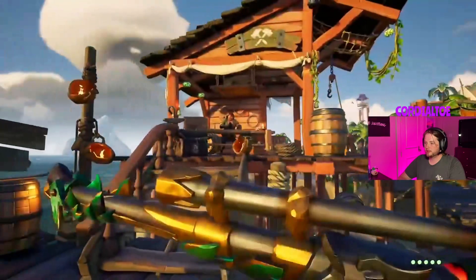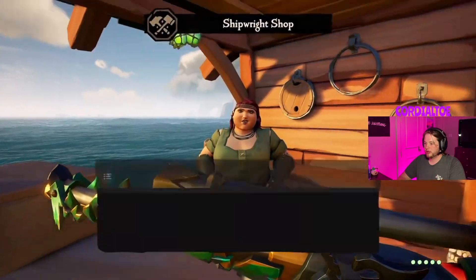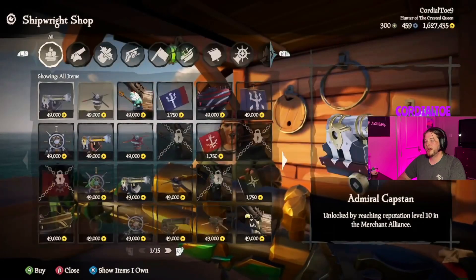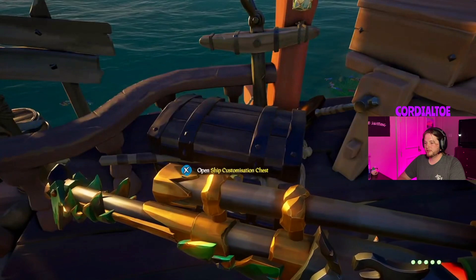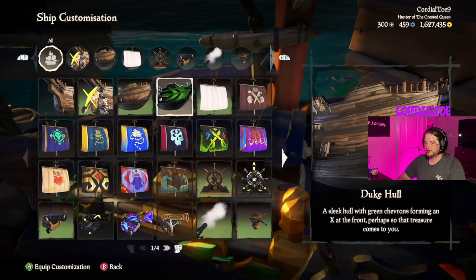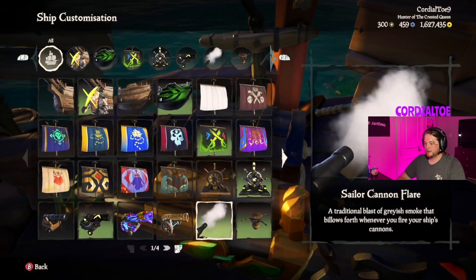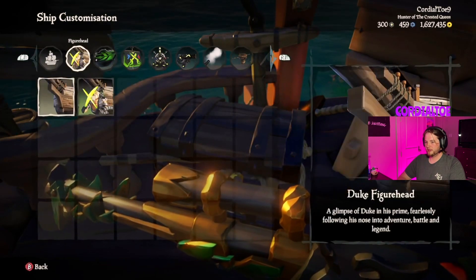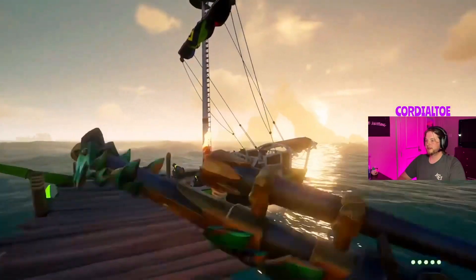For those new to Sea of Thieves, right here on the dock you'll find a lady with a hammer — this is the shipwright shop. You can browse her stock to buy different customizations for your ship. After buying the customizations you like, come over to the ship customization chest, open it up, and change your ship to all the new things you just bought. This will change the appearance of the ship not just for you but for everyone else on the server as well.